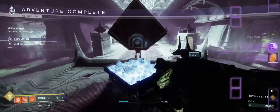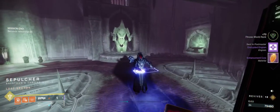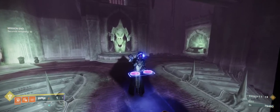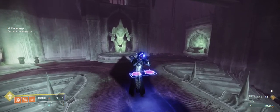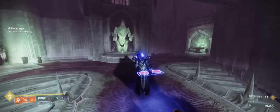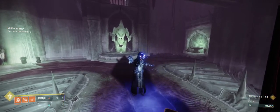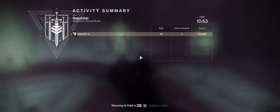Master Lost Sector — Sepulchre — complete! The flawless run is done. You can always use a different weapon, hang back in that room, bait the boss to come down, and take him out from there. Thanks for watching.